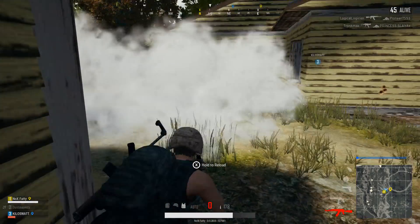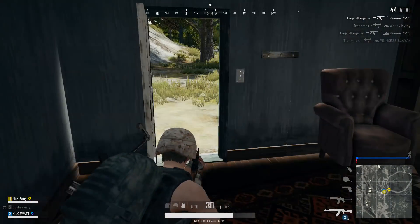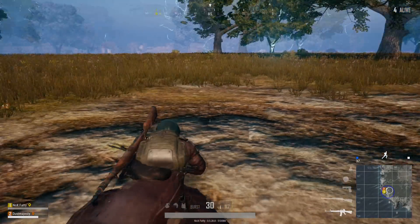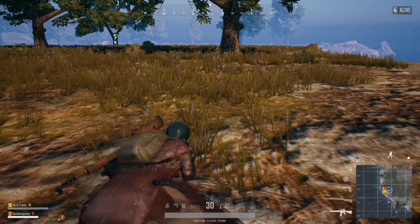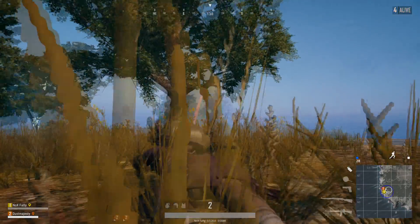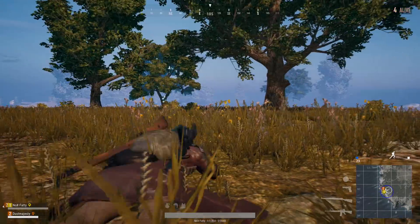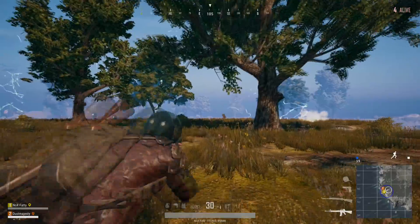Me and my buddy were playing earlier today and what we did — we were in the last circle with only two guys left and nobody was really moving, kind of a stalemate. So we ended up throwing out some smoke grenades to create a little bit of chaos, then started chucking frag nades in different areas. Sure enough, a guy got spooked, got up and started moving, and we were able to pick him off just like that. It is really good to utilize the entire kit that you have.